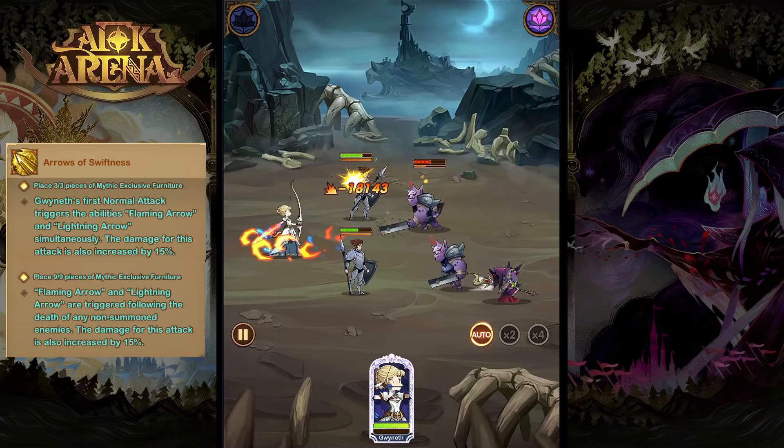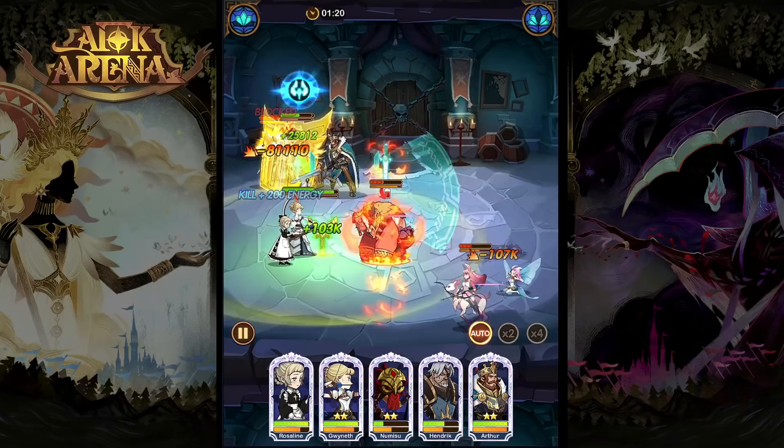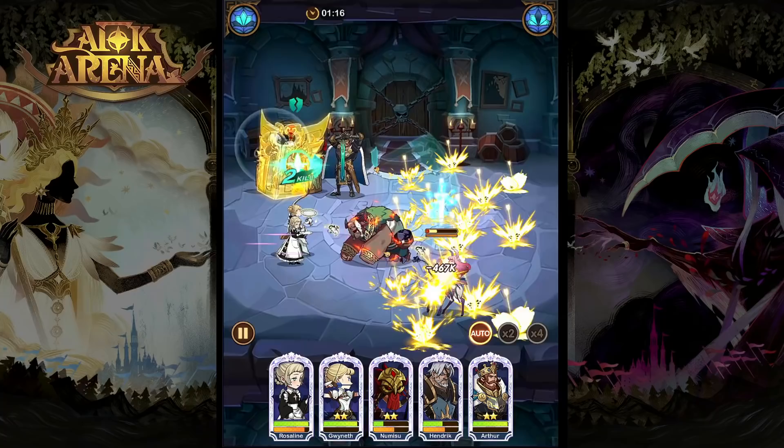So that is going to be it for Gwyneth — a very unique hero in the game, being a strength-based Ranger with a lot of things tied to her basic attacks, but still incredibly strong with great burst damage and control and very powerful in teams.